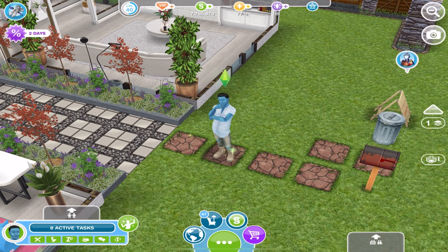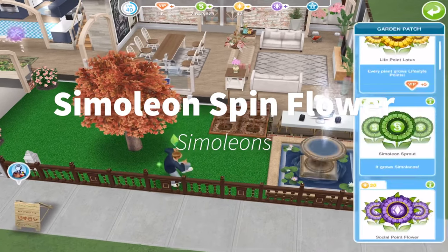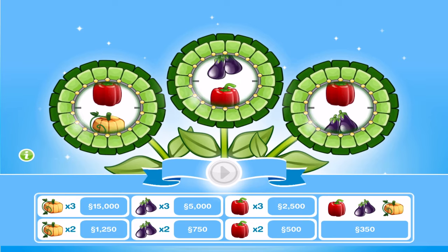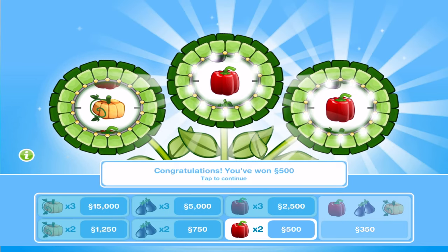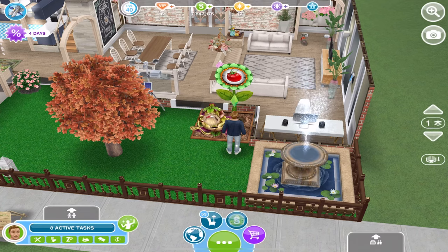When sims are inspired they will earn more simoleons and XP, which is definitely great for gardening. Another method I use is to spin the simoleon sprout, which can be spun every four hours. It costs 250 simoleons, however you earn a profit every single time as the lowest amount you can earn from this is 350 simoleons, which is still a 100 simoleon profit. You can get pretty unlucky with this, but you can spin it every four hours giving you six chances every day.